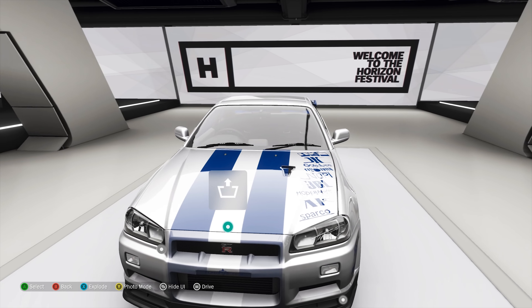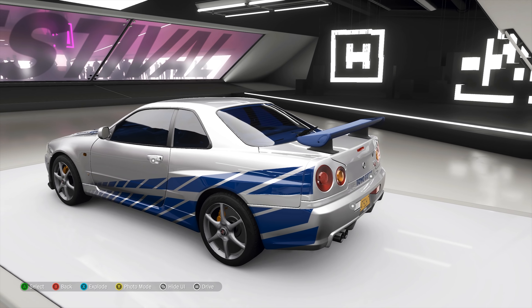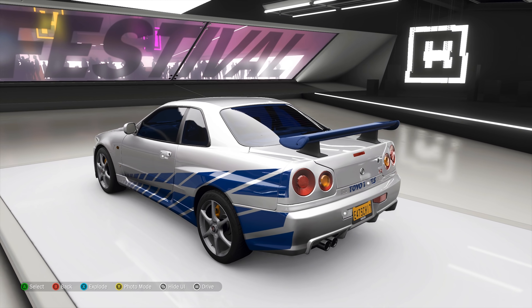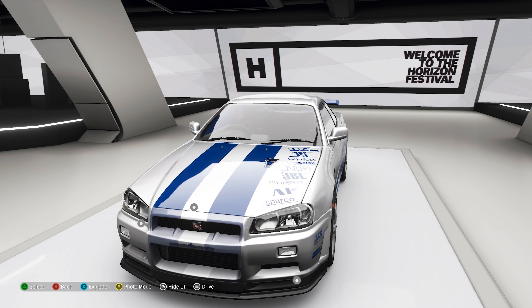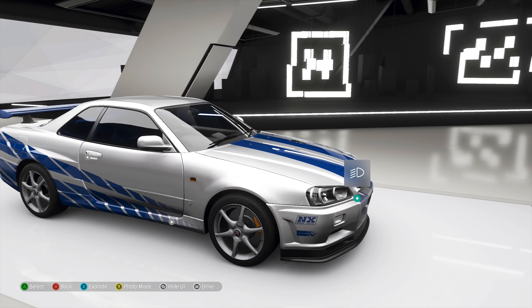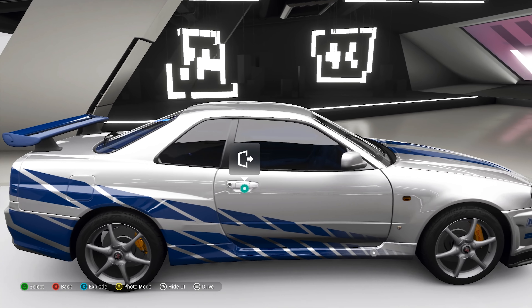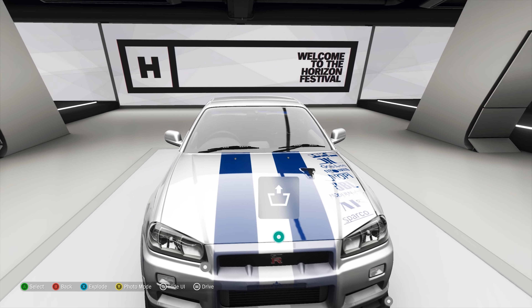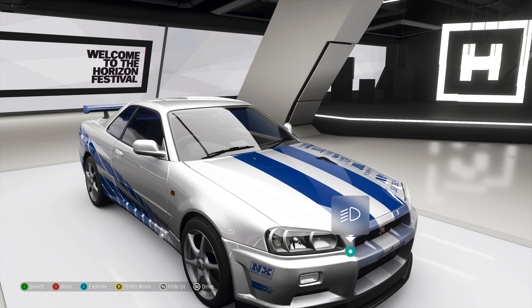The C-West kit could have helped a lot here — that would have changed some of the bumpers and stuff like that. I like the way it has the sponsors everywhere, that's good. I'm just having a look at the design really quick here. The stripes need to be a little bit more faded, to be honest. They're just a little bit too blue — just a little bit too bright in color.